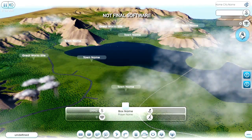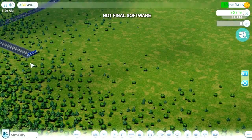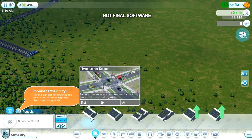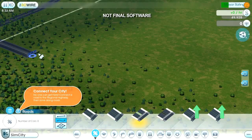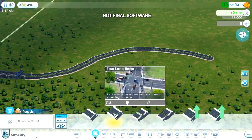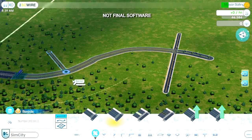Before I can build casinos, I need to establish basic city infrastructure. The first step is to connect to the outside world — this is how construction trucks, moving vans, and tourists will enter my city. There are many different road sizes to choose from. I'm going to make the connection with a wide avenue because I expect a lot of traffic on this road. Off to the side, I'll draw a smaller four-lane street for city infrastructure buildings, and over here I'll draw another road for residential housing.